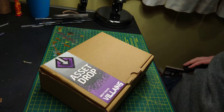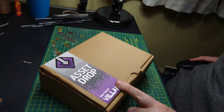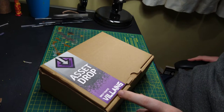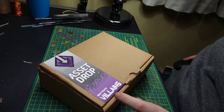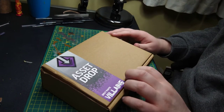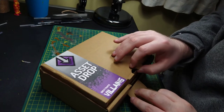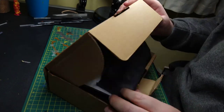Right, here we go guys, this is my first time doing an unboxing so please bear with me. This is the Asset Drop loot box, the Villains for September 2020. Full disclosure, I did open this up a little bit earlier and it was packed a little bit neater than I repacked it, so here we go.